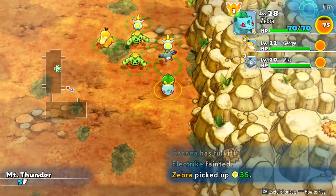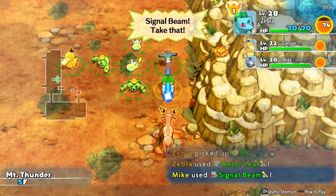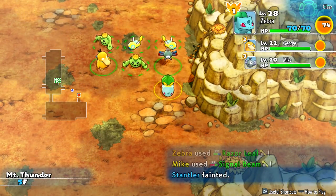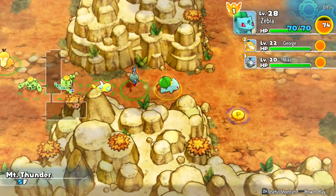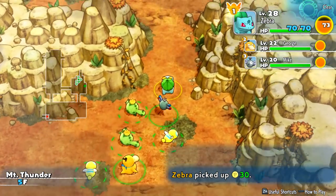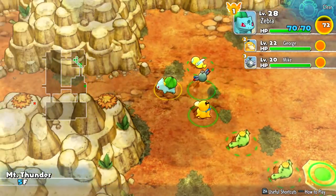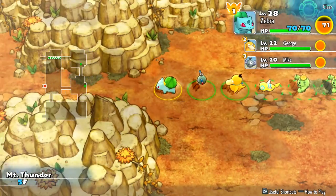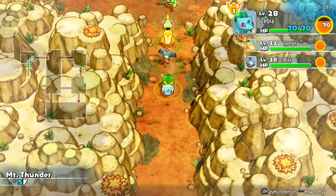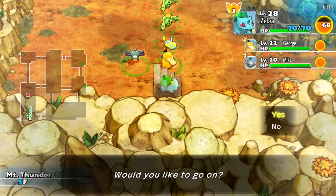We move to the next room over. We have one, two, three, four, five, six, seven people on our team right now — that's wild! I don't think we can have any more, maybe one more. We'll find out. There's nothing in this room, just trying to find the staircase. So far we're sitting pretty well when it comes to surviving and getting to the end — and hopefully defeating Zapdos. We should just recruit the entire cave — then he would never stand a chance.